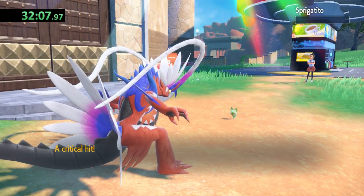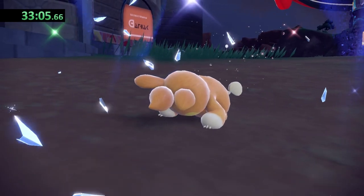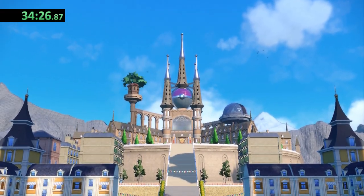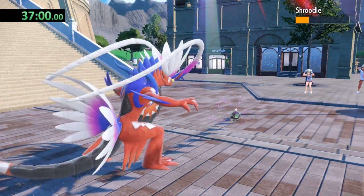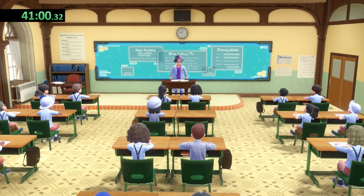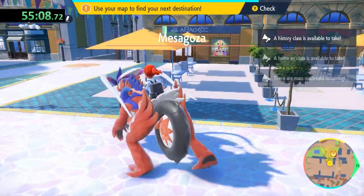It takes two attacks to take out Sprigatito, but only one for a Terastalized Pawmi. This next section is pretty much all tutorial and the intro to the game. We have our introduction to Team Star, where we one-shot a Shroodle and then a Yungoos. We have to go through the school to pick up the story missions and watch the classroom scenes, which brings our total time to just under an hour by the time we're set free to explore the world.